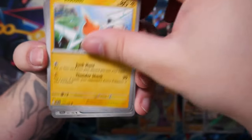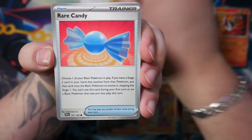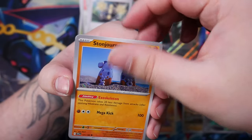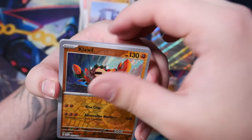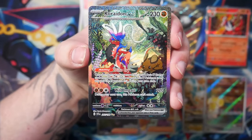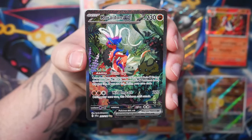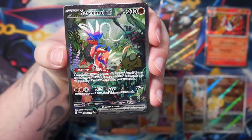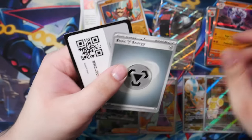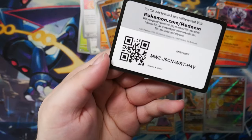We have a Toadscruel, a Rotom, a Chansey, a Rare Candy, Fleuragato. And — oh my god — we've got the Koraidon EX! We've got a second special illustration rare! Are you serious?! Holy moly! That is cool. Here's the code card. Enjoy!